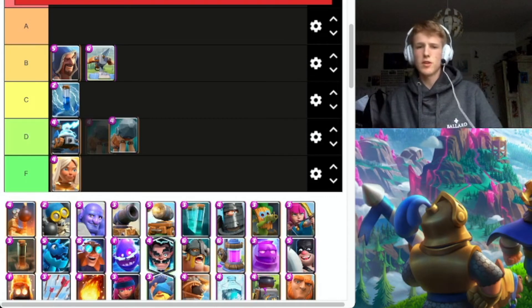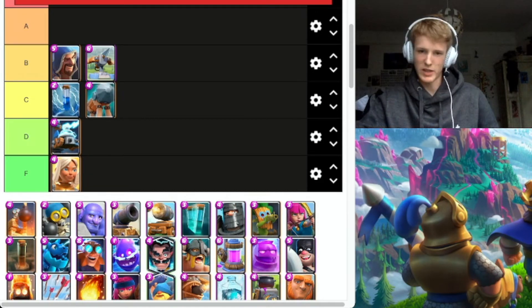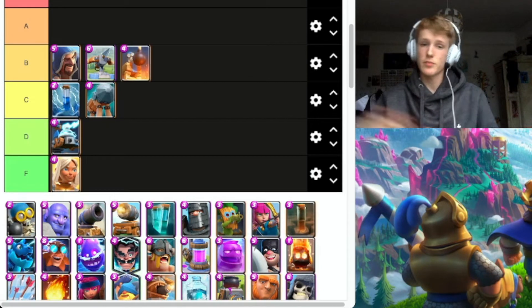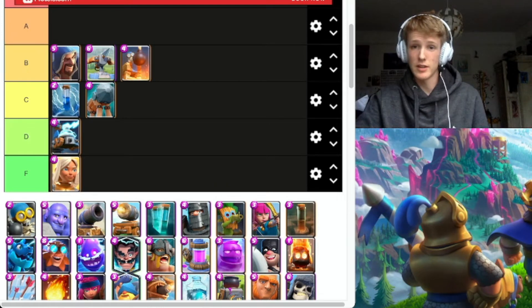Battle Ram could do with a buff. I know the Barbarians did get a buff. We're going to put him C — does what it's supposed to, I guess. Bomb Tower's pretty solid. We're going to go B on that one. Can get some pretty good damage in. It's got a lot of health.